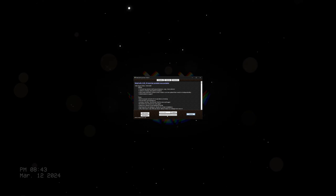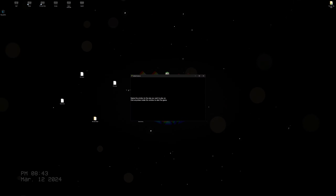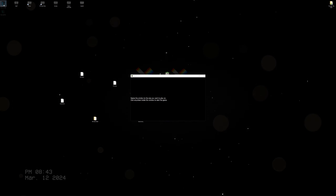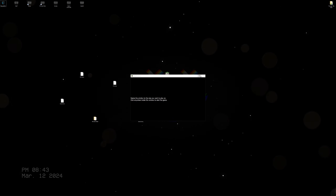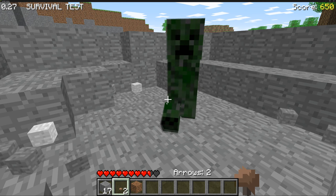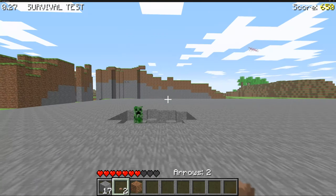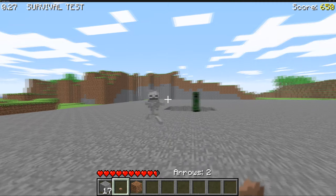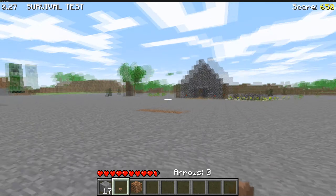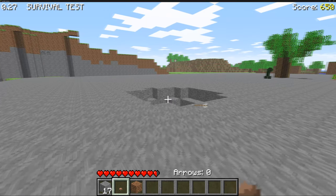You can see all the stuff on my desktop - I've been fiddling. But I think it's working. It's working! We are in survival test 0.27 with all of these crazy enemies.